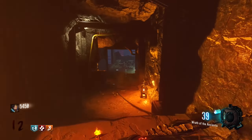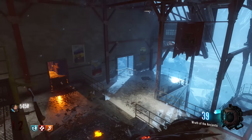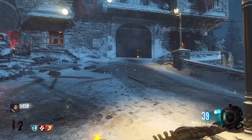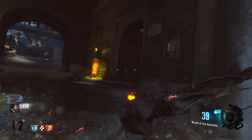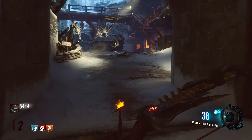There's the other branch from spawn. We're going to go back into spawn now and take that other branch to get to the other perks that we want to access. First of all, you can see here on the right, we have the wonderful Double Tap 2, Double Tap Root Beer machine.